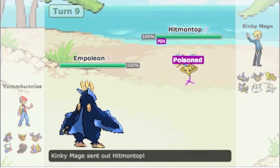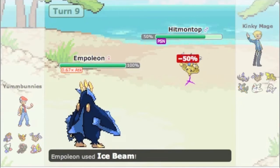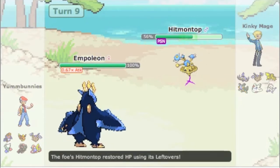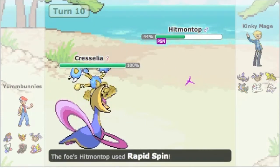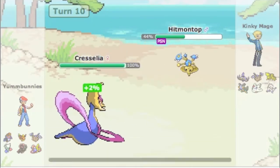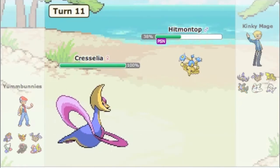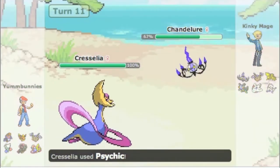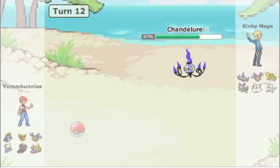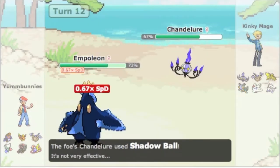I go into Empoleon while he Roosts up to full health again - see, that's the problem with the burn there. I catch Hitmontop with the Ice Beam on the switch, which does a lot for a resisted hit. I switch out threatened by Close Combat, but he Rapid Spins. Cresselia is gonna scare him out as well.